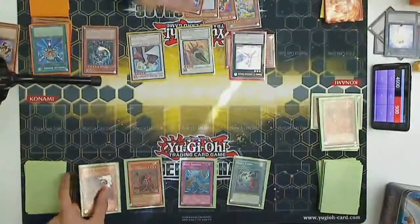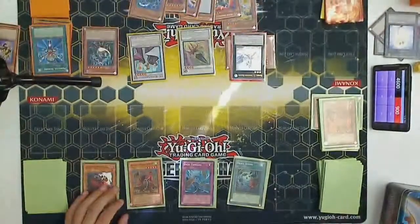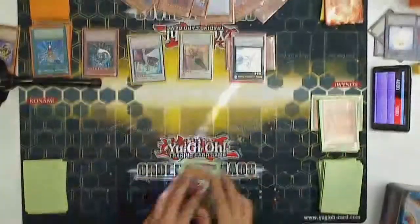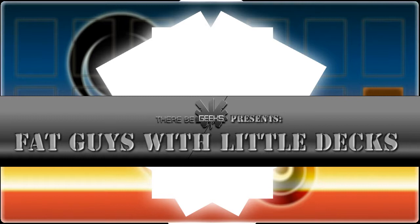And then he chains Dust Tornado. Is that Dark Armed? Nope — no, that's Armed Dragon Level 7. There's the handshake. That was game. So that was a 2-0. It was fun to play against — quite nice. Man, you're making this video so good. Alright, stay tuned for the next round guys. Thanks for watching — please don't forget to comment, like, rate, and subscribe if you aren't already. And remember: it's not the size of your deck that matters, it's what you put through it.